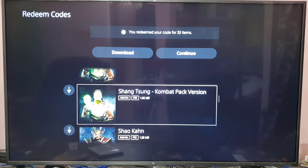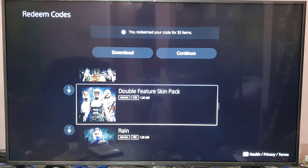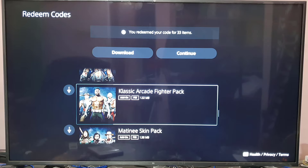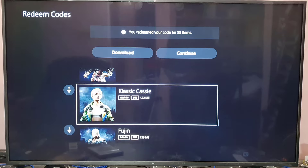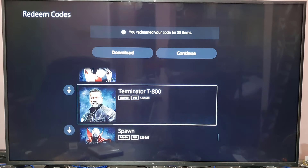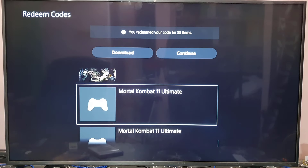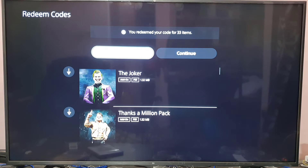Also included: Shang Tsung, DC Elseworlds Pack, Double Feature Skin Pack, Rain, Nightwolf, Classic Arcade Mileena, Sindel, Shiva, Classic Cassie, RoboCop Premium Edition, Rambo — wow, this is so cool — and Cassie Queen. I like this one, and the Terminator, Gothic Horror, Mortal Kombat 11 Ultimate. Super cool! I'm going to download everything at one shot, so I'll click on Download.